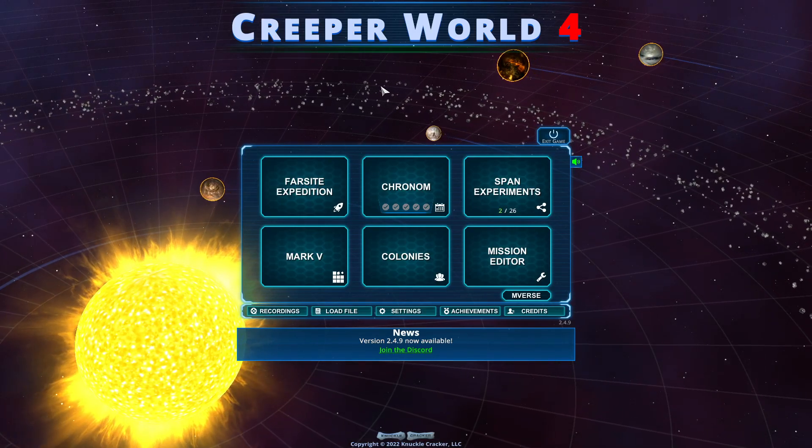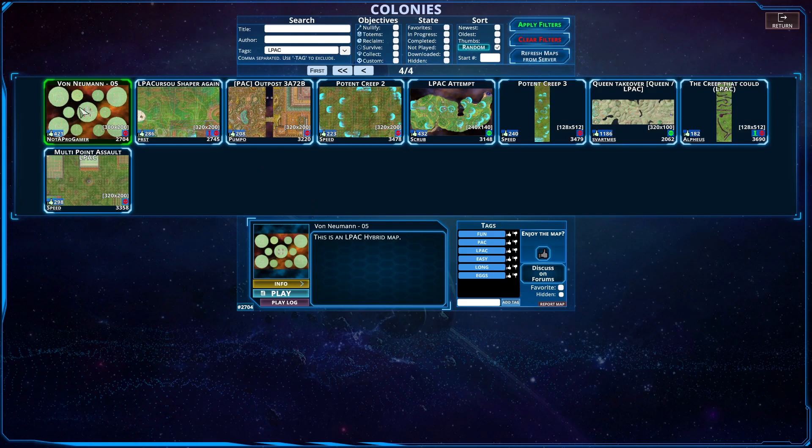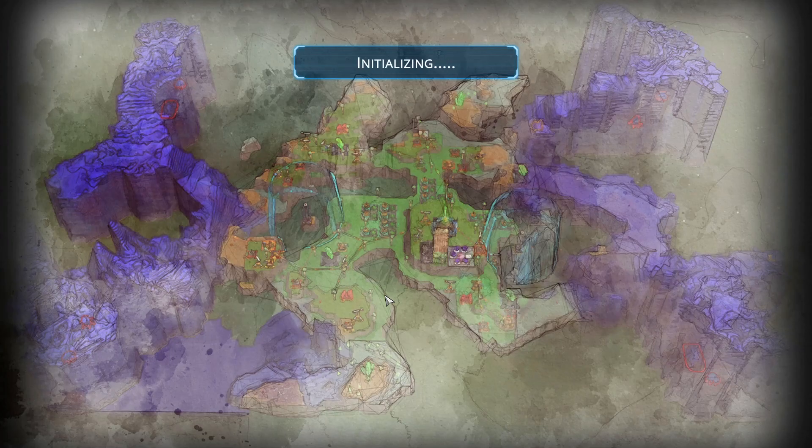Hello everybody and welcome back to another episode of Creeper World 4. We are back going in the community section yet again for another L-Pack map. I found a Not-A-Pro Gamer one that looked pretty interesting — it is all of these circles. This is an L-Pack hybrid map, so let us see what shenanigans we can get up to.